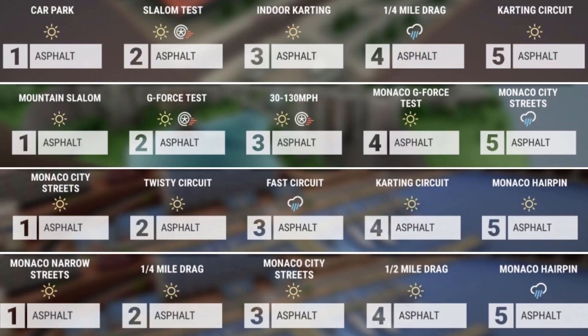Here are the track sets for the finals. Track set one: car park slalom, test indoor karting, quarter mile, and karting circuit — four twisty, one fast, wet. Second: mountain slalom, G-force 30 to 130, Monaco G-force, Monaco city streets — one hybrid, wet, three twisty, one fast. Third: Monaco city streets, twisty circuit, fast circuit, cutting circuit, Monaco hairpin — one hybrid, four twisty, no fast. Last: Monaco narrow streets, quarter mile, Monaco city streets, half mile, Monaco hairpin — two twisty, one hybrid, one wet twisty, and two drags.